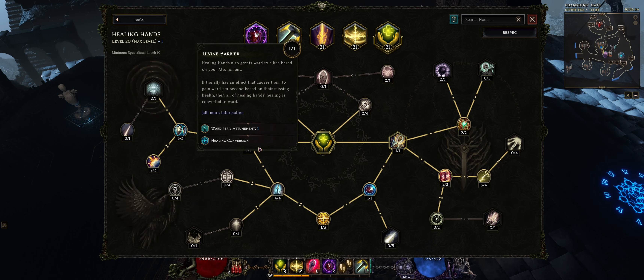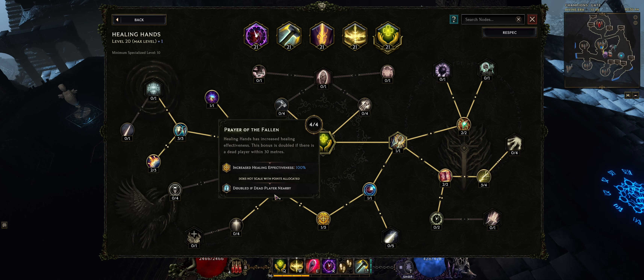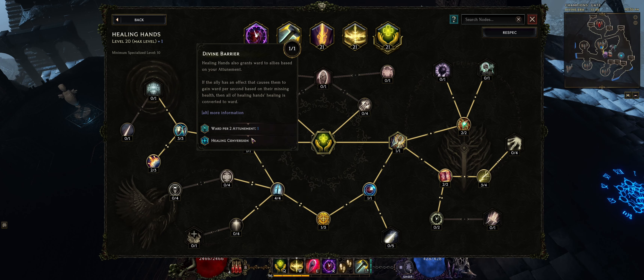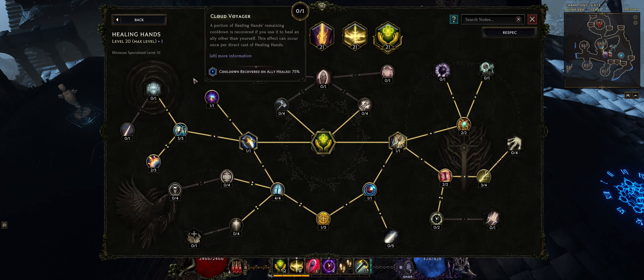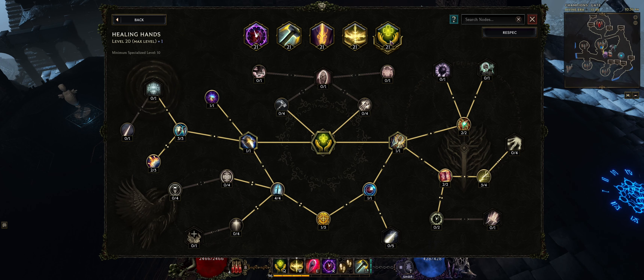Finally with Healing Hands, we've gotten some nodes with extra ward, which gives us some extra defense. We've also got increased healing effectiveness, which makes our ward much stronger too. So Healing Hands gives us a nice defensive skill through healing and healing effectiveness.